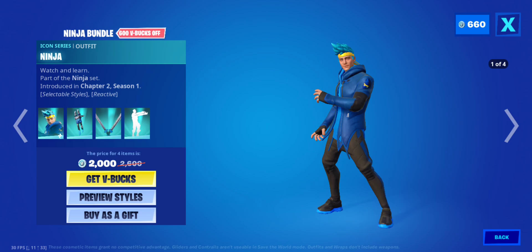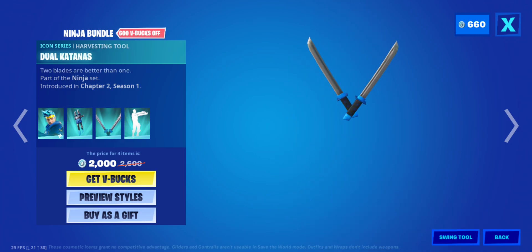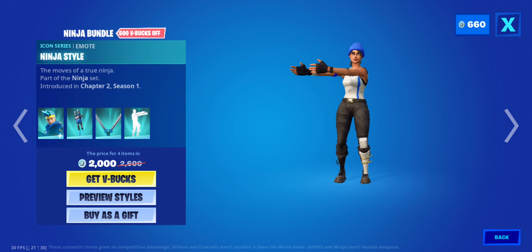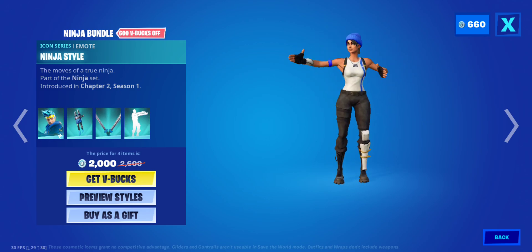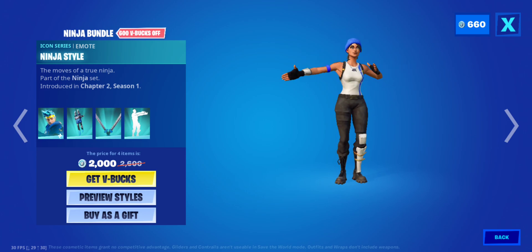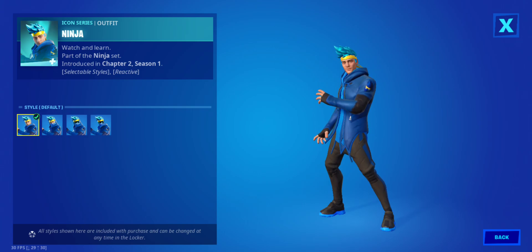Looks like we have icon stuff back. We have Ninja with Ninja's Edge. For the styles we have the default style with the mask on, the raven style, and the reactive style.